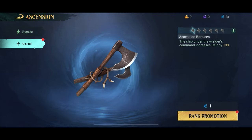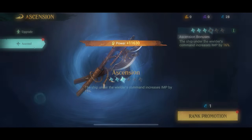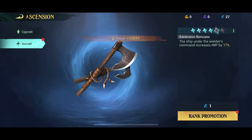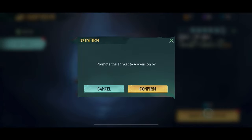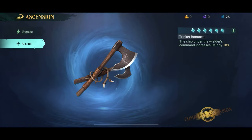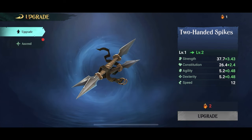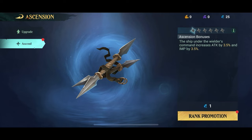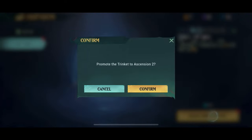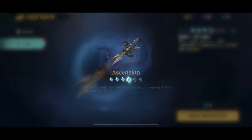With rare items the ascension is much easier because you'll get a lot of those that you just need to throw out. You can pretty much max ascend all your rare trinkets and then distribute them to your commanders in the meantime until you find something better. You should make sure every commander you're using on your ship has a trinket — it doesn't have to be perfect, but at least one. Then when you find something better down the road you swap out the placeholder trinket for one more suitable for that hero.